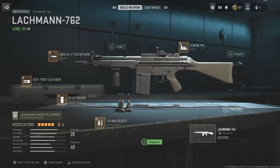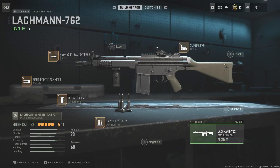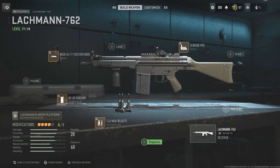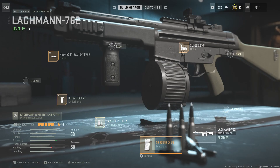Of course, you have to get your weapon to level 20, which is a pain in the ass. This setup is geared more towards accuracy and recoil steadiness, because this 7.62 here is like a bucking bronco in terms of recoil — it's terrible. So we're going to change things up and go with a 50-round drum magazine.